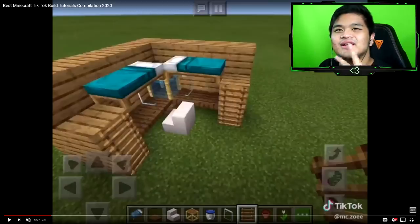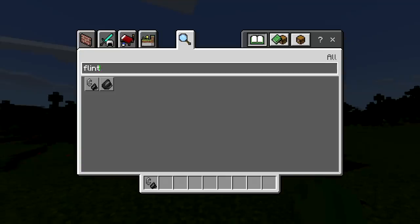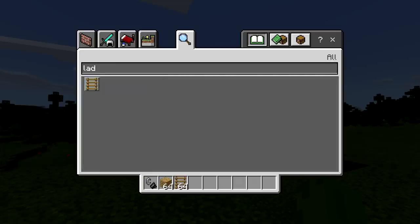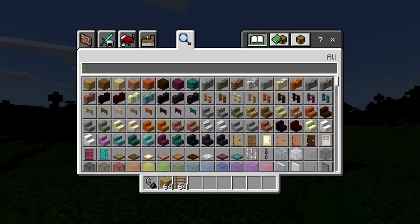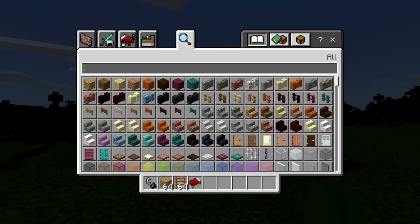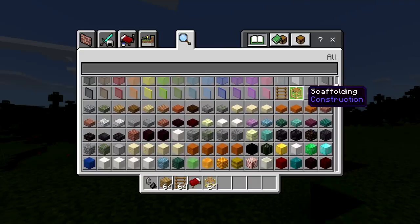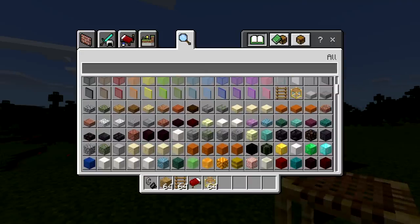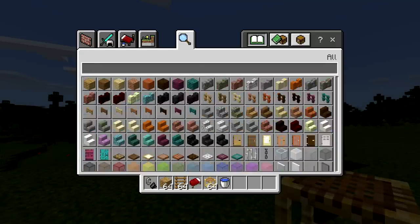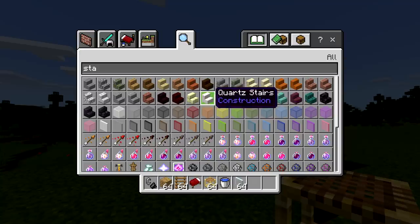Let me know if you guys want to see more face cam videos — my camera's been acting up so we can't really use it for long. Anyway, for this build we've got wood, ladders, beds — we're using the red Minecraft bed because it's the original, the OG. We also need scaffolding, water, glass panes, a stair block, and I think they used quartz, but we can use whatever.